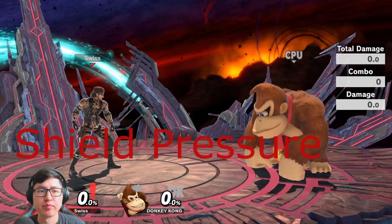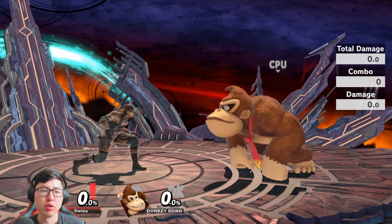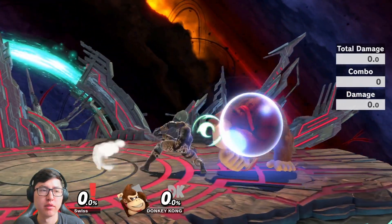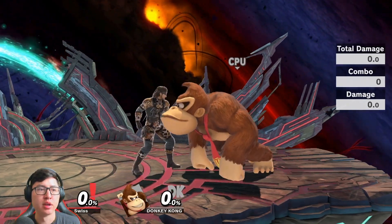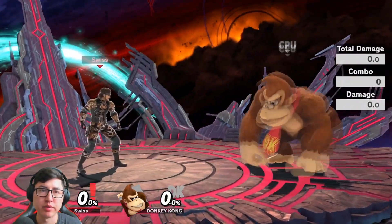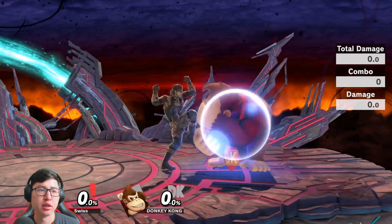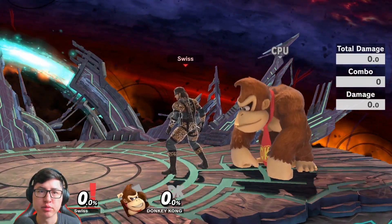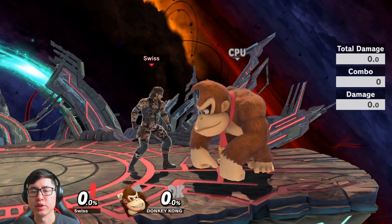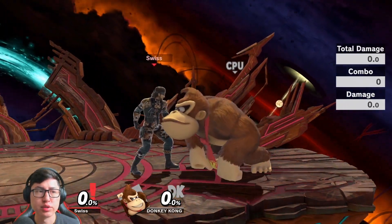Now for shield pressure: using just F-Tilt 1 can be really effective. If your opponent is conditioned to expect the full F-Tilt — F-Tilt 1 into F-Tilt 2 — they'll sit waiting for F-Tilt 2 before acting. So if they're sitting in shield and you do only F-Tilt 1 and then go for a grab, that can be very beneficial. Alternatively, you can do F-Tilt 1 again and create more shield pressure. Some people may actually drop shield if you do F-Tilt 1 and then do the full F-Tilt, netting you the full hit anyway.